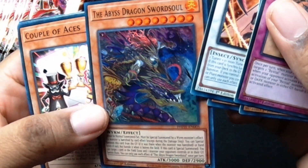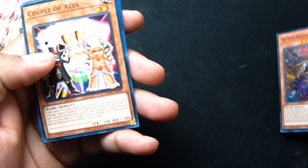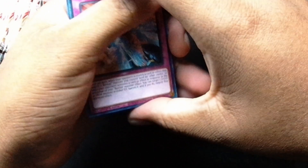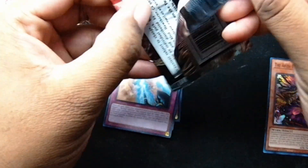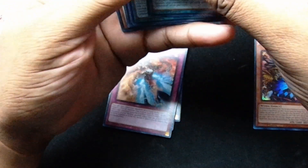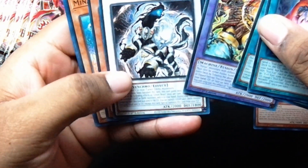All right, we got something nice — looks like a rare, an ultra rare of the Abyss Dragon Sword Soul. I don't know all the cards that are in here, so just bear with me. This set is new, I haven't looked too much into it. I didn't notice a bunch of cards that I liked that I really wanted, so we'll count our lucky pulls here and try and see how lucky we can get.